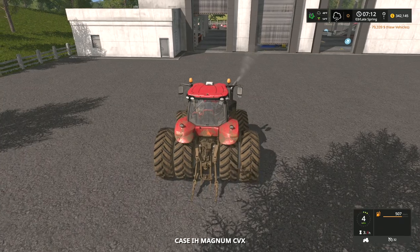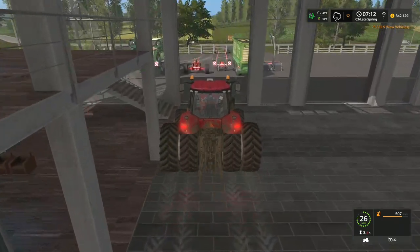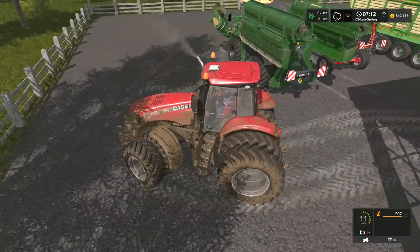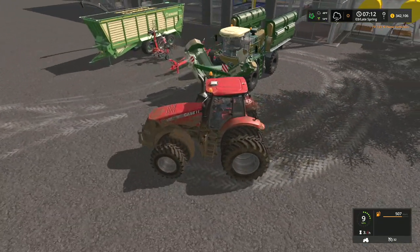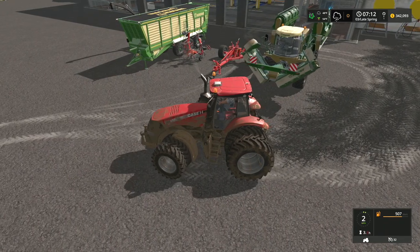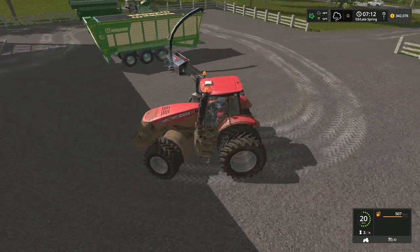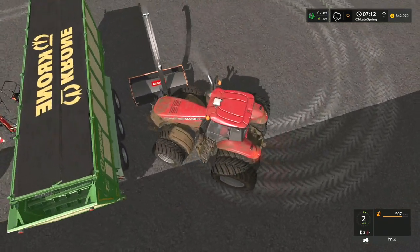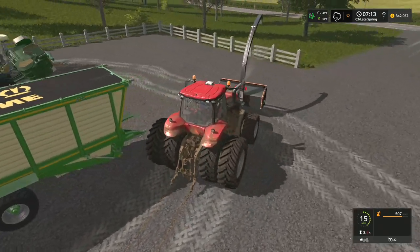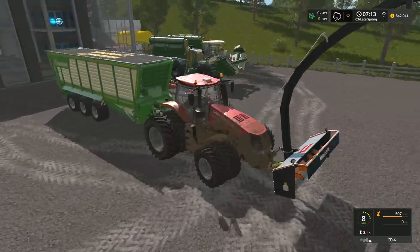We've got our Magnum right here. In front of us we've got a mower - we've gone for the big M! That's exactly the one we're getting. And of course we have our Krone and we have the snowblower. Let's grab these and get them taken back. These are all going to the cow farm.